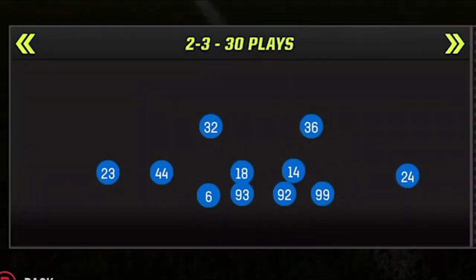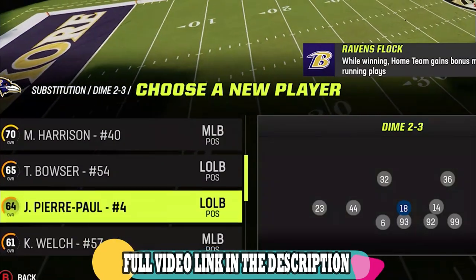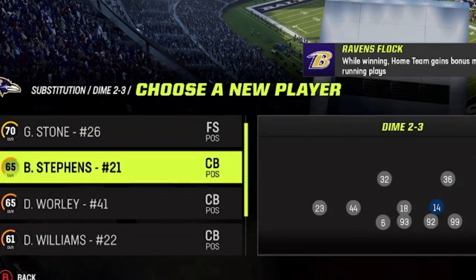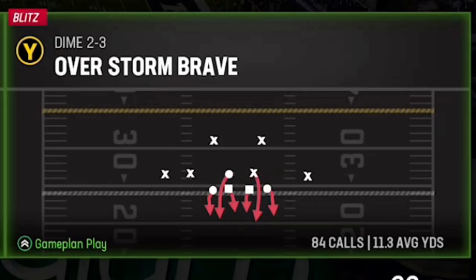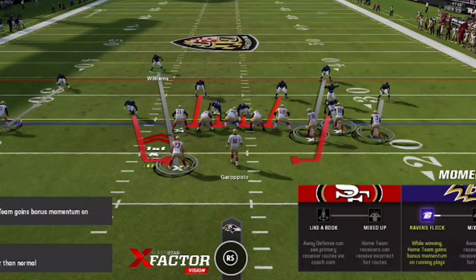On defense, I'm once again going to be using the Dime 2-3 defense, which I already put out two different defenses from — links in the description. It may look like a regular nickel package defense, but one of the things that makes it special is that you have the option to put a cornerback at one of the spots traditionally occupied by a linebacker, making this one of the fastest and best pass-covering defenses in the entire game. I'm going to be using the Overstorm Brave. The base setup is simply pinching the defensive line, spraying the linebackers, and then QB containing, which will give you a look like this.